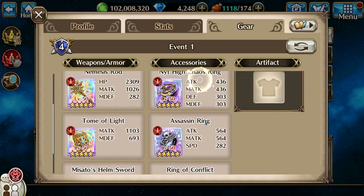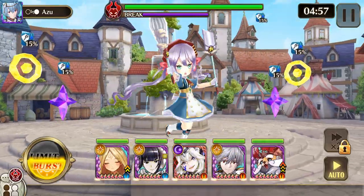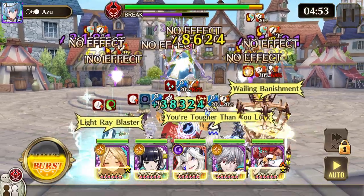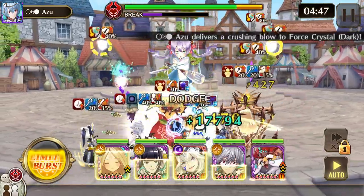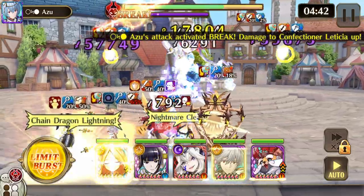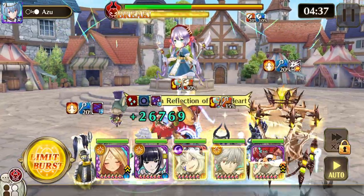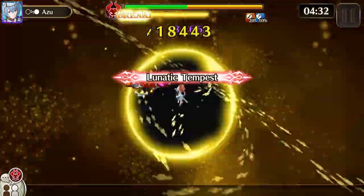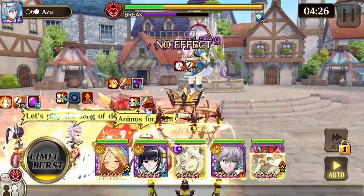Alright, so we have Confectioner Letitia. Her action skill does HP recovery to all of her allies, as well as dark attack damage to your front row and slow for three turns to Aesir, Elf, and Yotun. Her auto skill does dark attack damage and shadow bound for three turns to Aesir, Elf, and Yotun, as well as high chaos field and a gravity field.